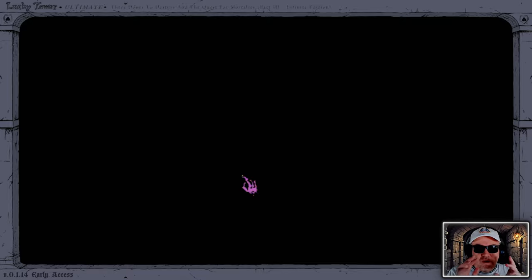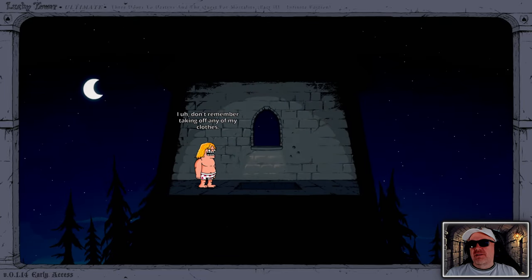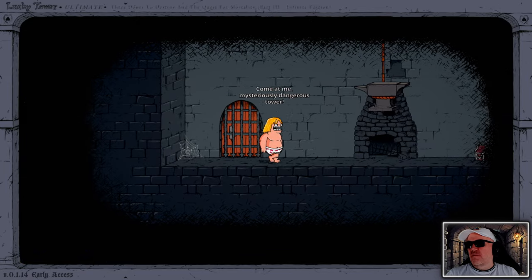Restart. So you've got inside the tower and outside the tower. 'I don't remember taking off any of my clothes. No matter - my strength comes from deep within. Come at me, mysteriously dangerous tower.'